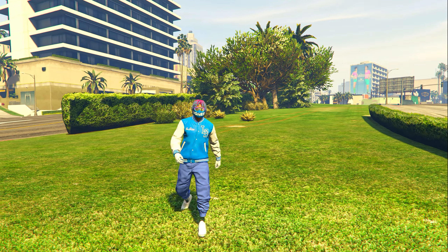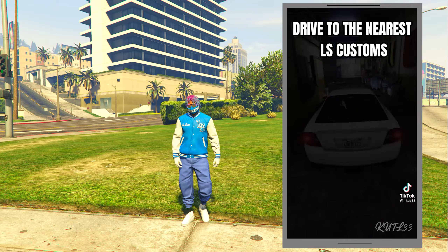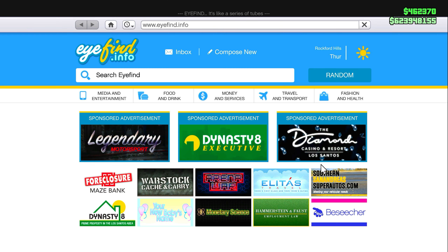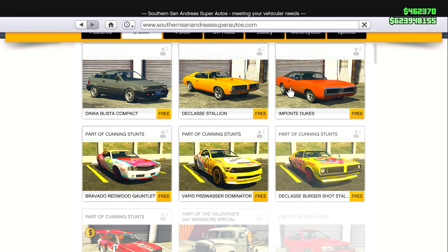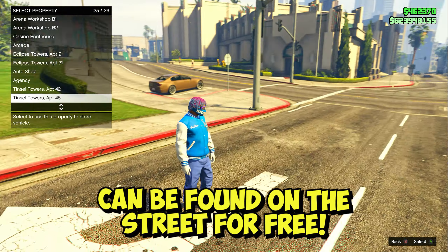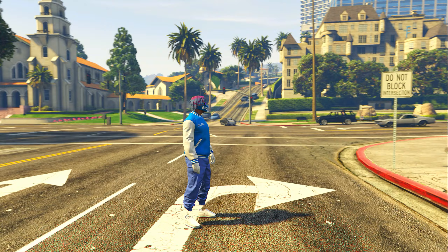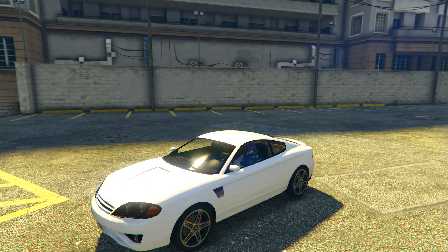Let's get into the third TikTok car customization build — this is going to be on the Prairie. The Prairie is a street vehicle so you can literally find it on the street for completely free. I'm going to purchase it online at Southern San Andreas, Tudor, sorted by price. Here it is — the Bravado Prairie for only 25,000. We just ordered it and now we'll wait for it to arrive.